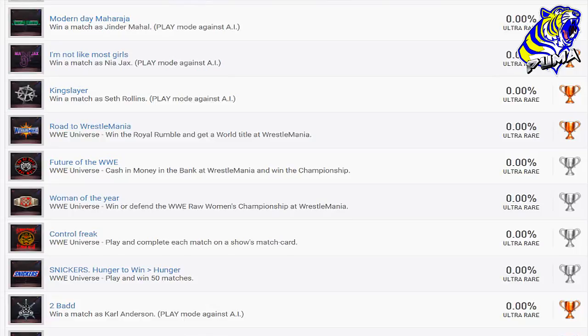'Road to WrestleMania' — win the Royal Rumble and get a world title at WrestleMania. That one might be a little more difficult. 'Future of the WWE' — cash in Money in the Bank at WrestleMania and win the championship. Those might take some time. But if you're in Universe mode, you can just play as that person — say Braun Strowman wins the Royal Rumble, you just play that match when he gets to WrestleMania and win the title. Same with cashing in Money in the Bank. You may have to do two different WrestleManias though.